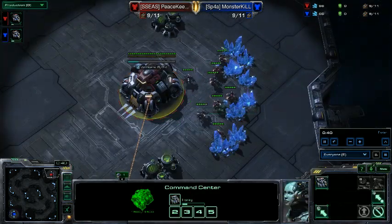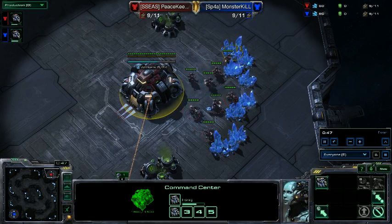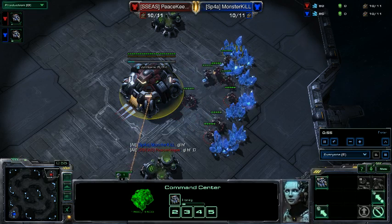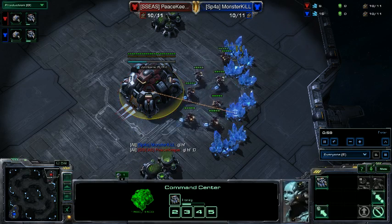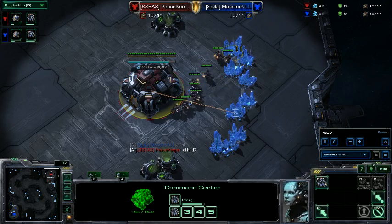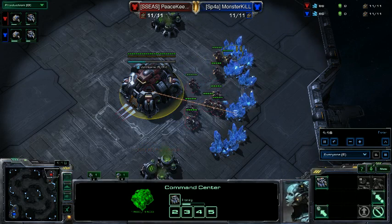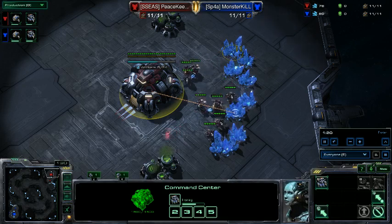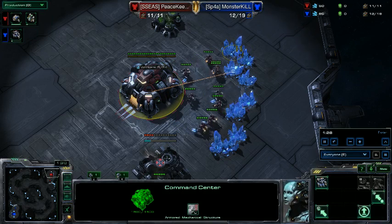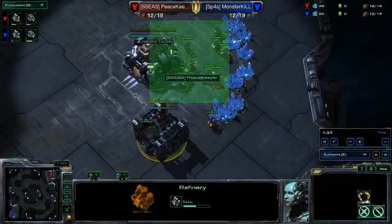I've had two builds for TvT lately. The one I'm not doing here is marine-hellion-medivac into the opponent's main while expanding - the reactor timing lets you build up enough resources for a command center, but it only delays a push by about 30 seconds. This time I'm going gas first and building a barracks on 13.